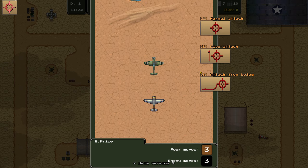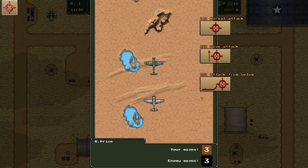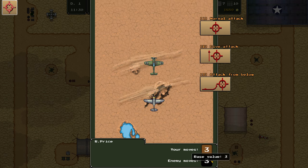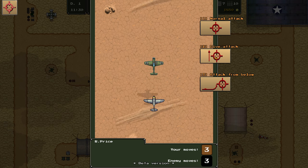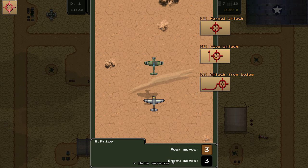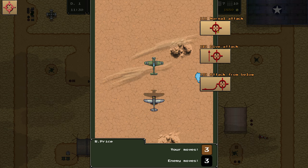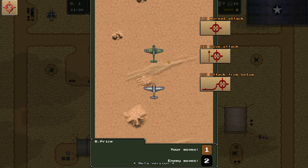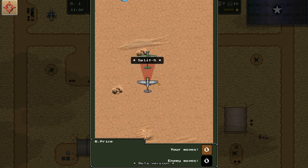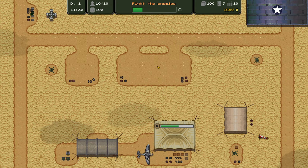Now we're going into the combat phase, and I've got to be honest, this is my least favorite aspect of this title thus far. We have three moves; the enemy has three moves. We can do a normal attack, which moves our plane forward to the highlighted silhouette. We can do a dive attack, which goes down and moves us left as well. And then attack from above, which moves us sort of back. As far as I'm aware, there's no 3D element — it's very much on a 2D plane. We just get the enemy into our cone of fire and shoot him down. I don't really like it; I care much more about the management side of things.